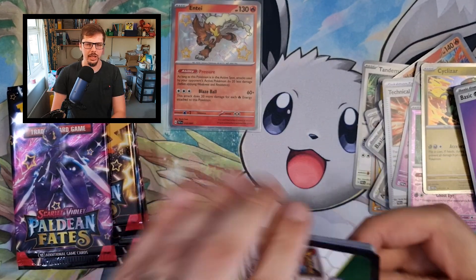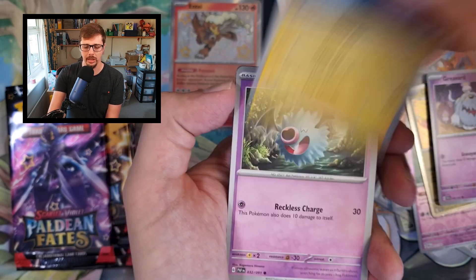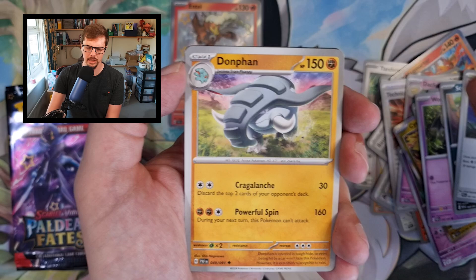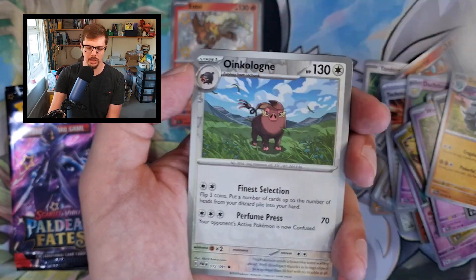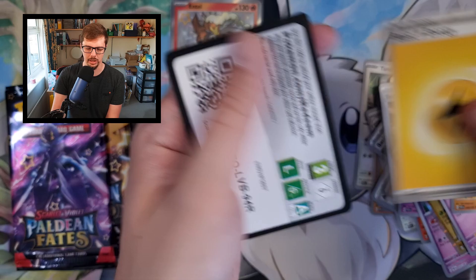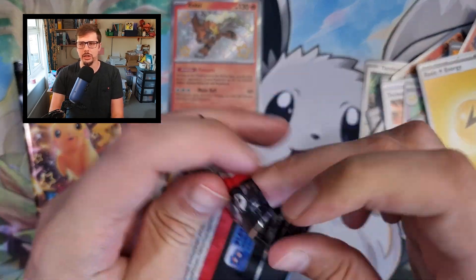More babies! Now in this set the actual main set itself is a lot smaller than the baby shinies. There's like 104 baby shinies — you should probably double check that, but it's a lot. Crampy Entei and Armarouge. Nothing in that pack either. So there are a lot of baby shinies in this to collect — a ridiculous amount.